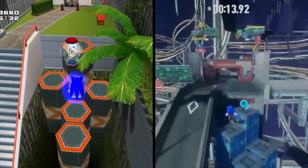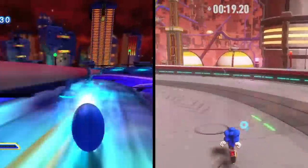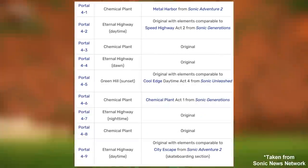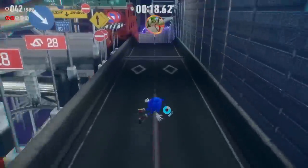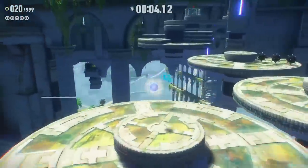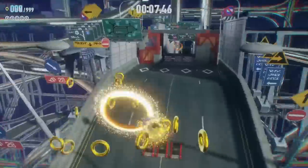Here's City Escape from Sonic Adventure 2, Dragon Road from Sonic Unleashed, and Chemical Plant from Sonic Generations — just a few of the majority of levels that are reused. Yes, there are some changes to these levels, and yes, you aren't going through them in the exact same gameplay style as the originals, but I don't think the difference in movement is significant enough to give them a pass.